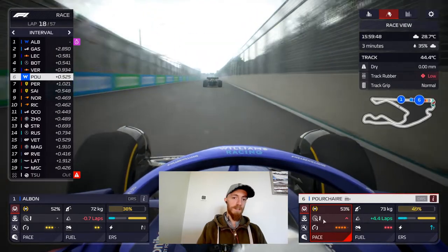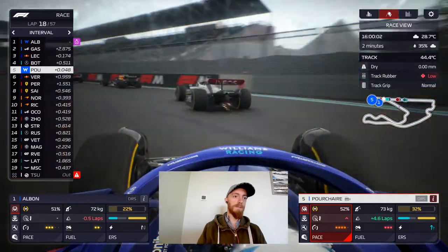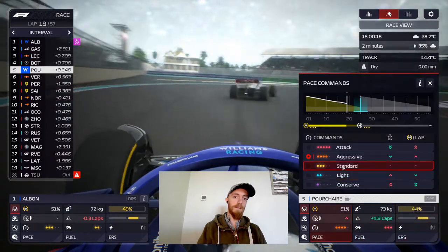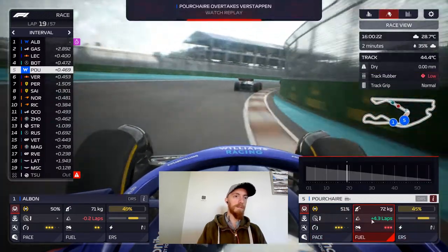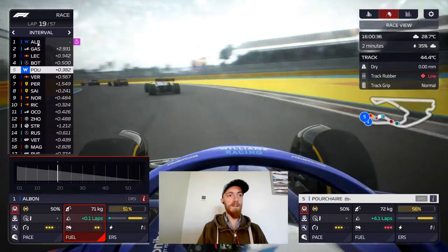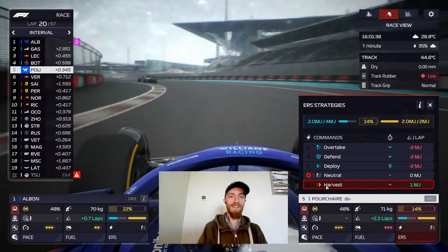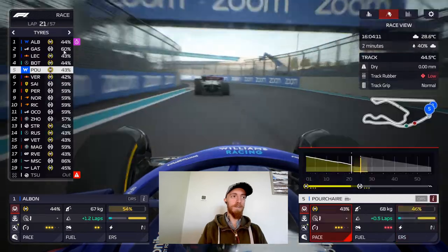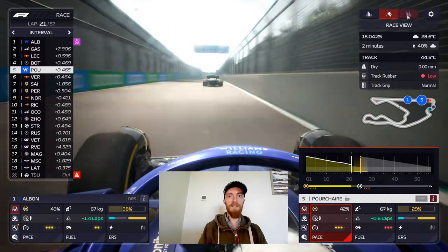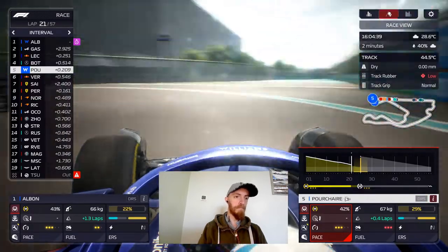Let's get a little bit aggressive as well because we are doing well with tyre wear thanks to the safety car. Nice move — let's get that back in, bring it down. Albon — three seconds at the front. Gasly in better shape with his tyres, ours are going to be dropping off soon. 2.8 seconds lead. Oh my goodness — this game sometimes. Let's look at pit options.